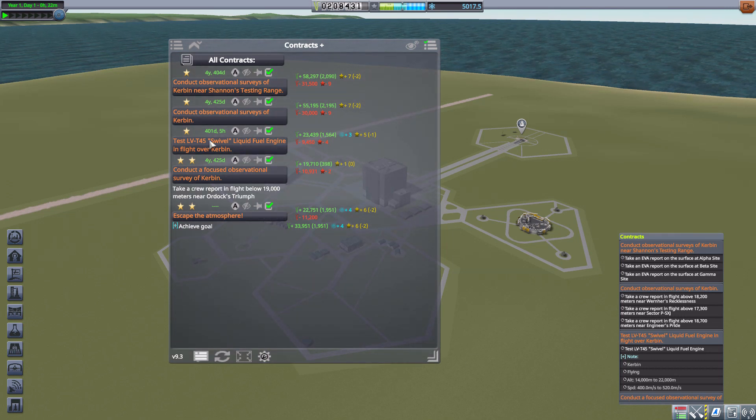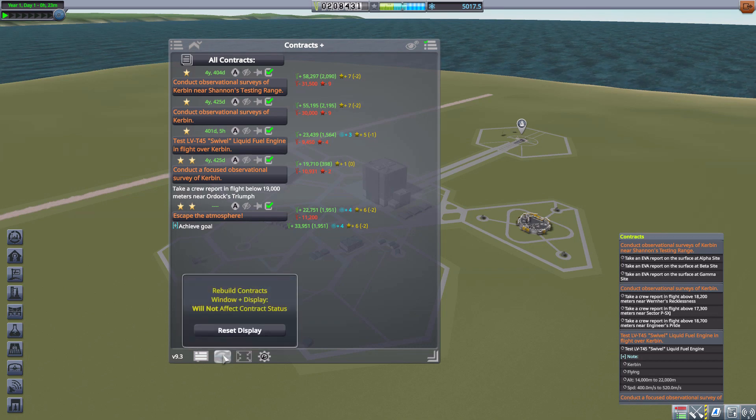Down at the bottom of the UI element we have a toggle tooltips option — anytime you hover over a button you get a little tooltip, and if you turn that off the tooltip disappears. Pretty self-explanatory. We also have the reset window option, which is useful because when you're in a mission and you complete a contract it may not update right away.